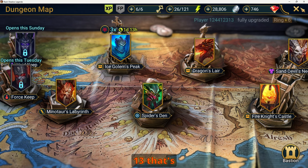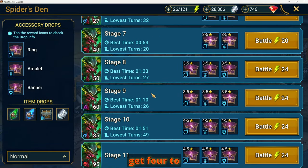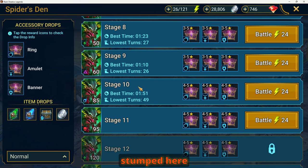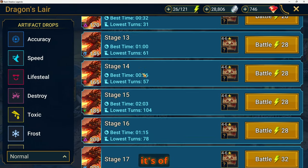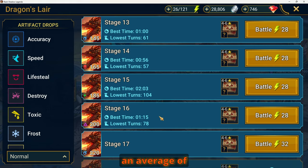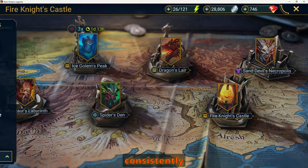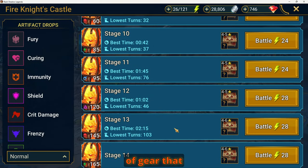So stage 13 on Dragon gives us four to six star gear. On Spider I'm pretty much stumped at stage 10, getting four to five star artifacts — or accessories, I should say, there's a difference between artifacts and accessories. This tells me I can start keeping only five star gear and only epics and above. For Fire Knight I'm at stage 16 on average about a minute to a minute and a half as well.